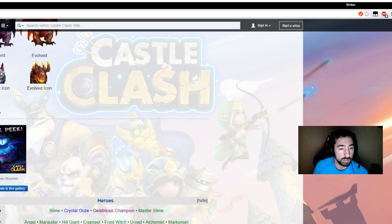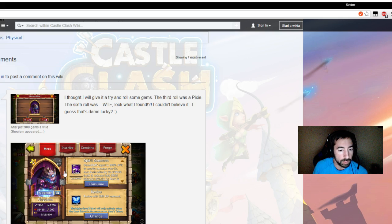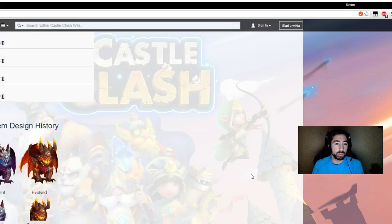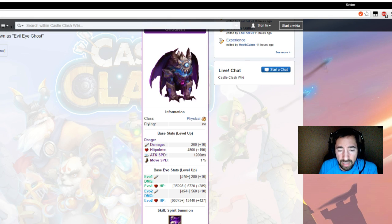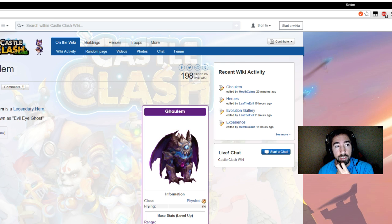That in itself is pretty awesome. Here is the evolved form of Golem right here. So going by this — he heals allies by 2 times damage dealt and reduces their damage taken by 10%. It's almost like a druid that heals your heroes. So if he's a tank, he heals your team by 2 times damage dealt but also reduces your team's damage taken by 10%. That is very, very interesting.